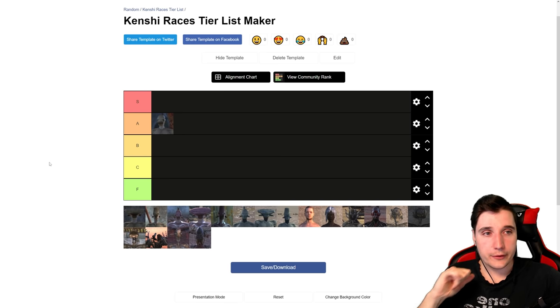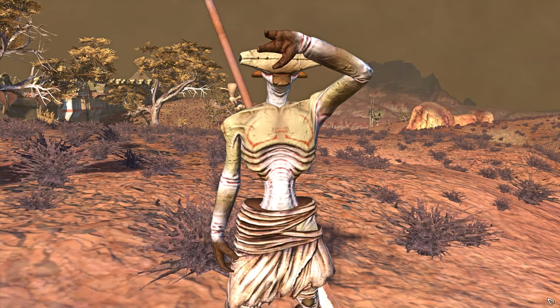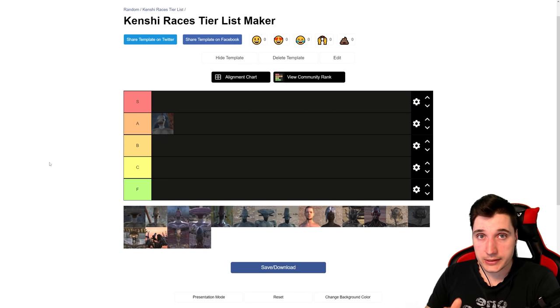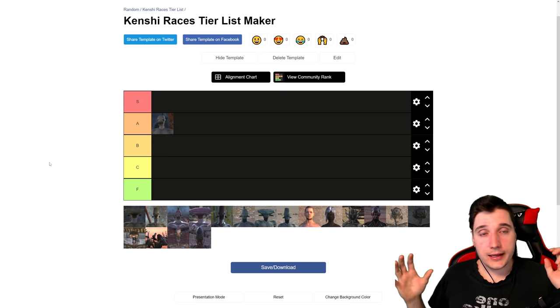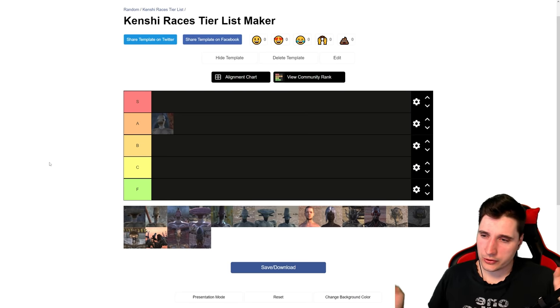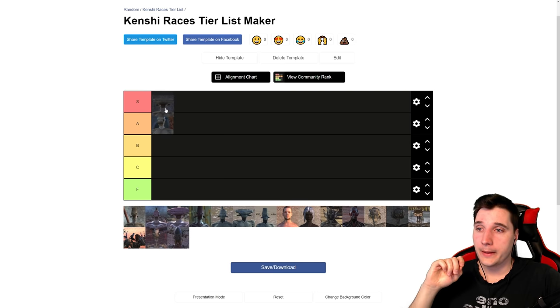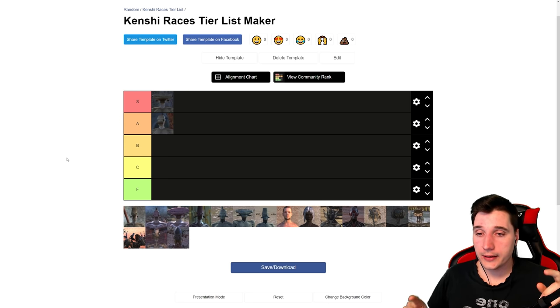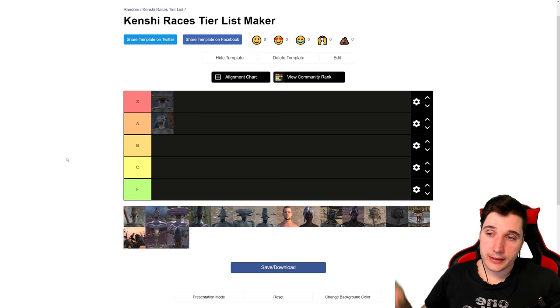Next, the Western Hive Soldier. These bad boys have 100 in all limbs and 200 for their head, because they can't wear headgear — that gives them beefy protection there. They are also pretty fast, almost as fast as the Prince in combat and running. They can't wear shoes either, but they do have acid protection. They have bonuses to melee attack and toughness, which are two of the most important things. They do have maluses to various crafting stuff, but you don't get soldiers to craft. Western Hive Soldiers — A tier right there. Let me know in the comments what you think and who you think are the best races.